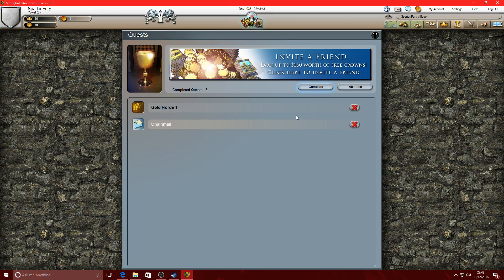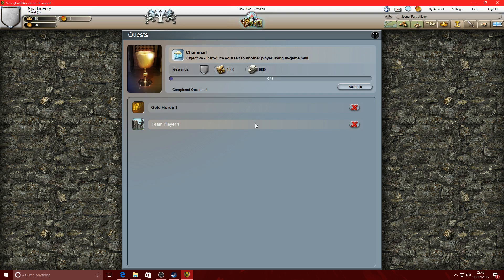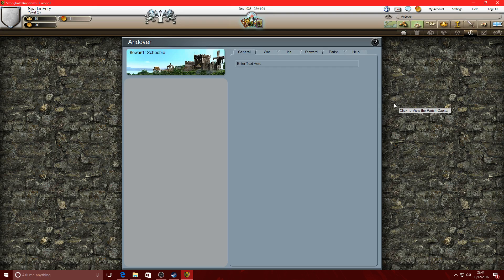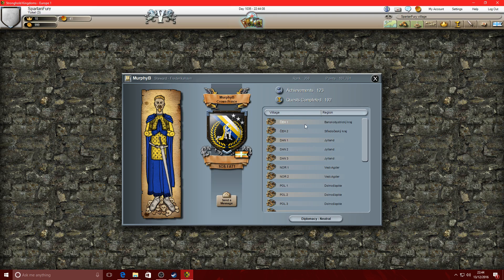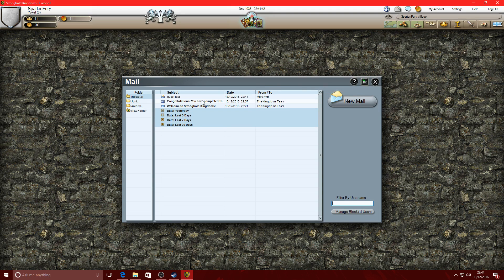Learn about invite a friend - teach me. Complete - gold raised in 24 hours, there's no point in taking that. Send a message - 'Hi'. Oh my god, I've got to put a subject - subject: Quest Test. Send. Boom, there you go - lovely, got some mail in there. Congratulations, you've completed the tutorial!